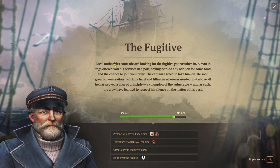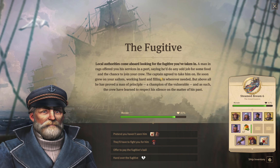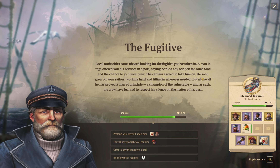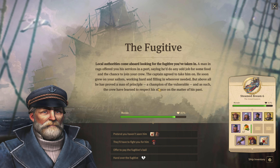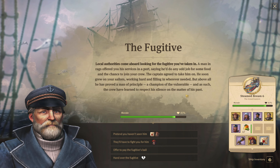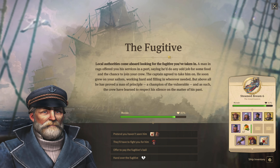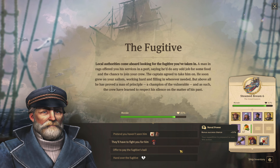I already see Georgina down here — that's my girl. 'Local authorities come aboard looking for a fugitive. You've taken in a man in rags who offered his services, did any odd job for food, joined your crew, grew on your sailors, working hard and filling in wherever needed. Above all he's proven a man of principle — a champion of the vulnerable — and the crew have learned to respect his silence on his past.' So it looks like he's just a guy who made some mistakes, down on his luck, trying to turn his life around.